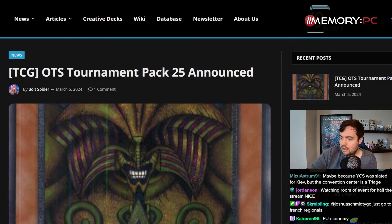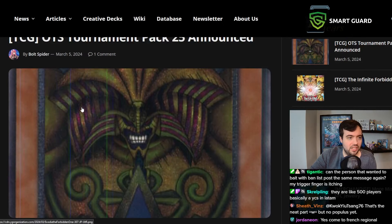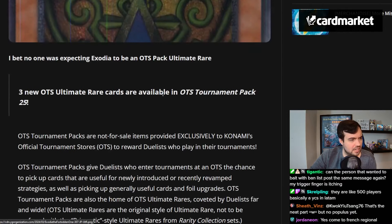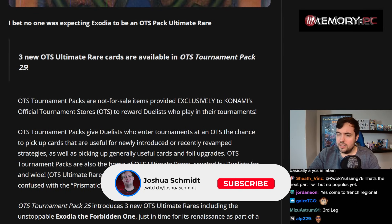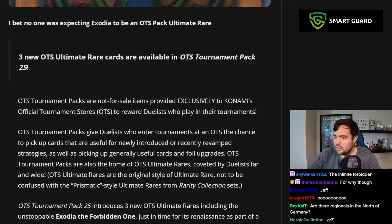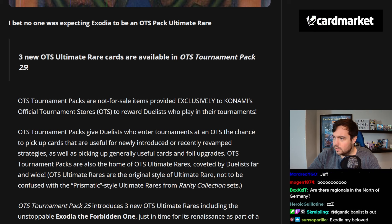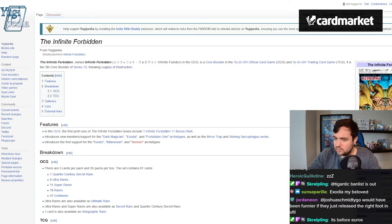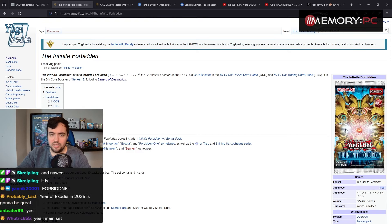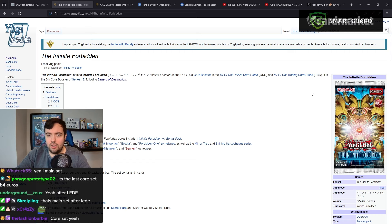Quick news: we have the announcement of Exodia the Head as an OTS Ultimate Rare in Tournament Pack OTS Pack 25, which is an interesting choice. This goes along the lines of — I believe they also announced the Infinite Forbidden set. This is the next main set after Legacy of Destruction, and the cover card is the new Exodia support they announced recently.